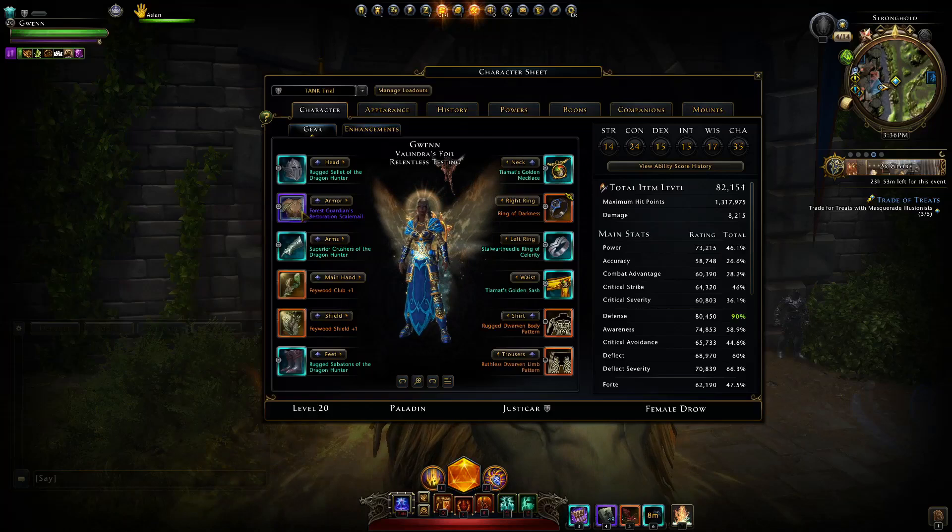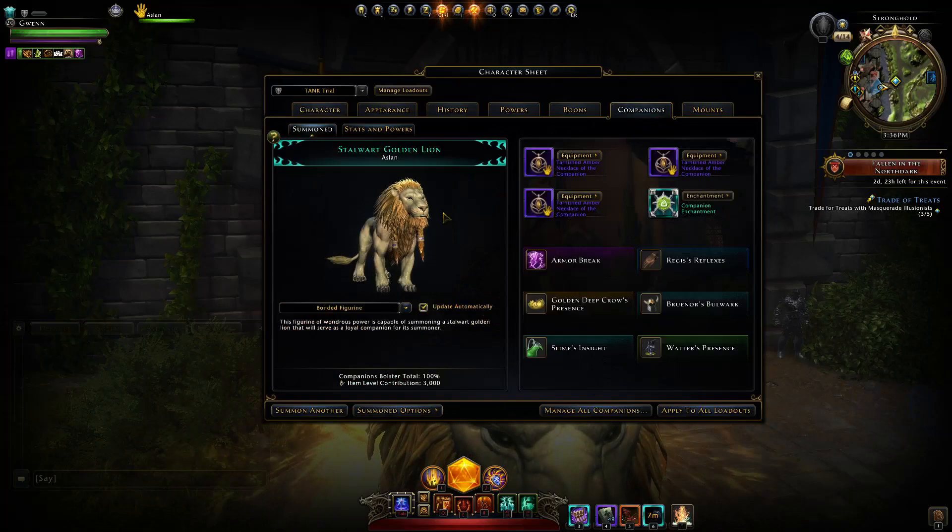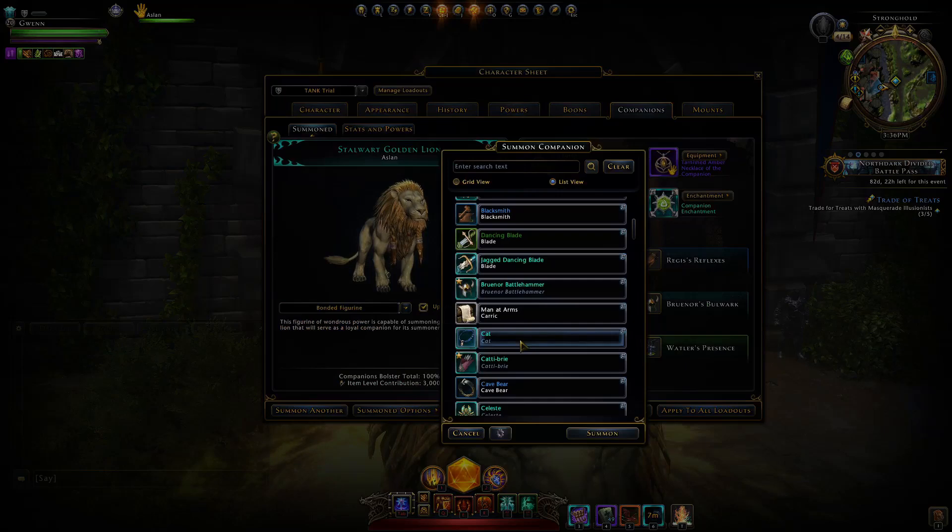Switching to Mithalar for extra threat is very useful for sustaining aggro just with Oath Strike. And the armor piece swap matters if you're not using an Augment, which I generally do use unless the healer doesn't have the Tutor — which everybody wants for the DPS these days.